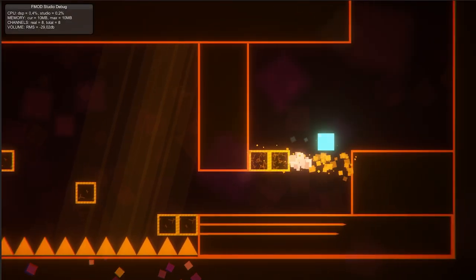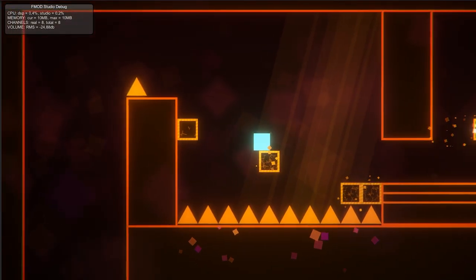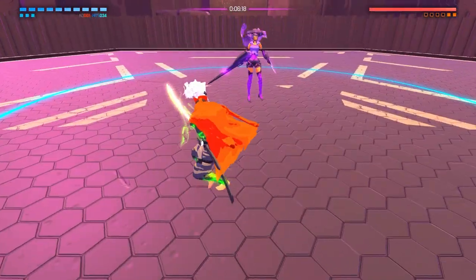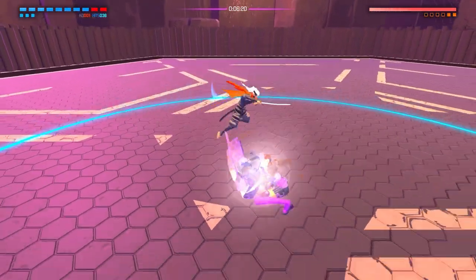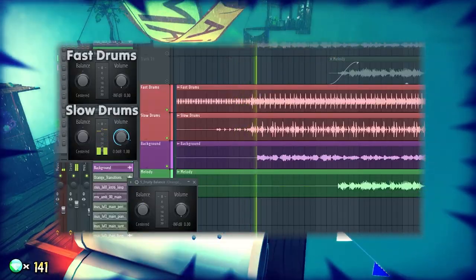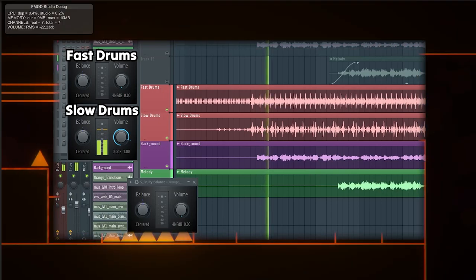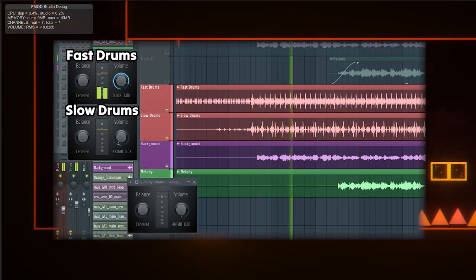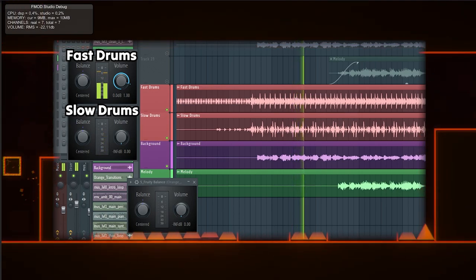Let's first establish some basic understanding of what's going on before we begin. Adaptive soundtrack means changing the music in any way depending on the game's state. So how would we go about doing that? Let's have two variations of the same track play in sync but have one muted. Then, using a parameter set by the game, we switch which track is currently playing. This is called vertical adaptiveness.